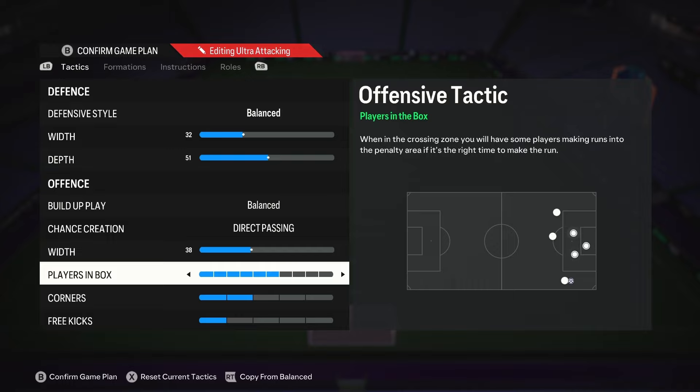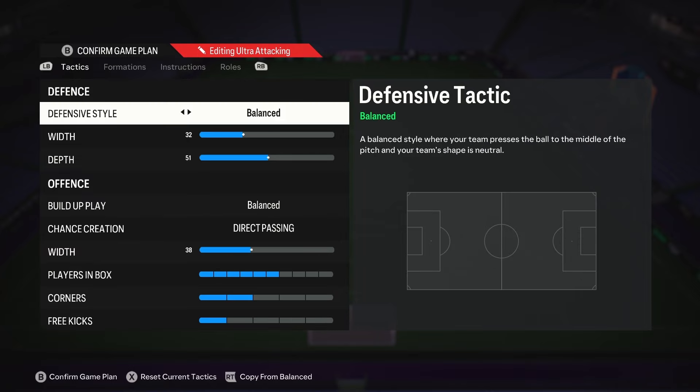I would usually go wider in attack than 38 with a formation like this, but my wingers are on special instructions that just wouldn't work like that, so we stick with 38. Players in box on 7 — we're not messing around. We want this formation moving and we want it to overload the attack. Corners and free kicks on whatever your preferences are; I have them on 2 and 1.